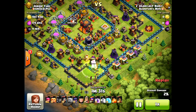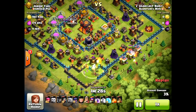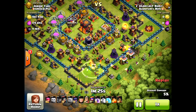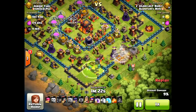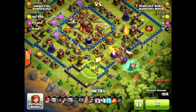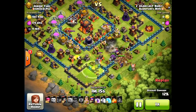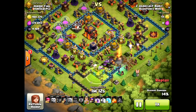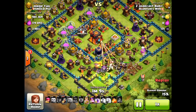Let's go ahead and commentate this attack. He tries to use wall breakers to break through the first layer of walls at the bottom at six o'clock, then puts a jump spell on. He uses one golem and about three wizards to take out some buildings behind it, and now he's attacking from the bottom right. He drops his golems, drops wizards behind, then drops the clan castle troops — witches — and then his queen. He's down to one rage spell and one freeze.